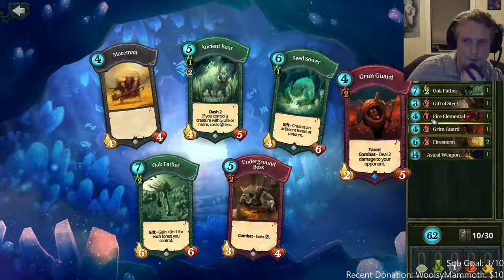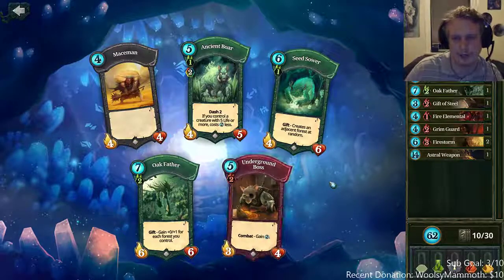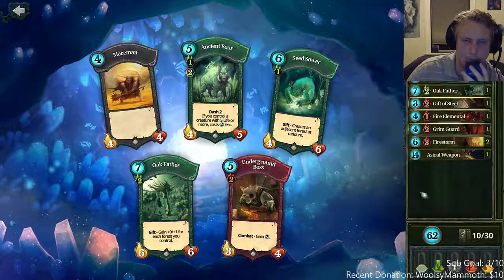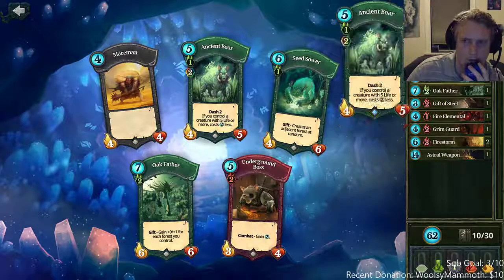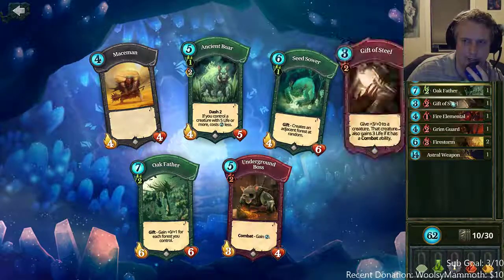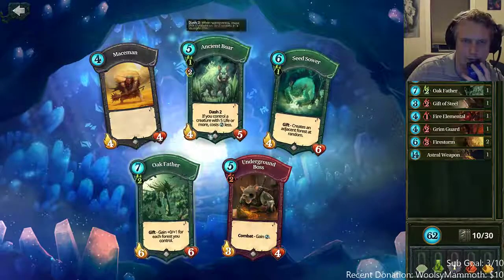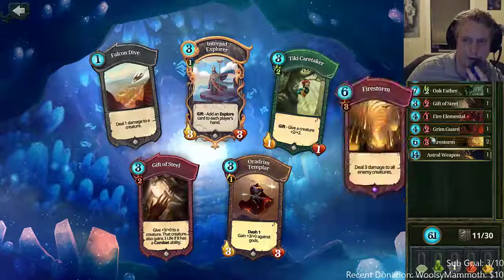Underground boss is still too weak at this point — if we get a second gift and another underground boss, we could consider it. Seed soar is some good land ramp which we don't have any green land ramp yet, and it's good with oak father and elder embrace too. Another ancient boar is really good value though, especially since all our creatures except fire elemental have five toughness. Another oak father is a little expensive considering we have astral weapon now.